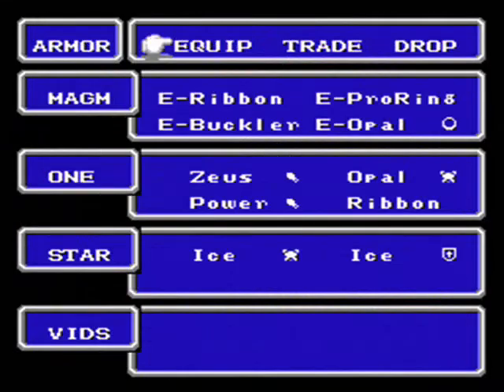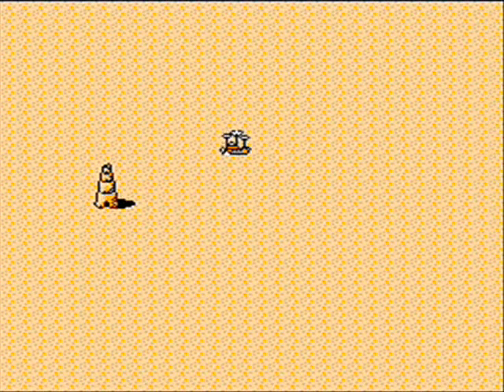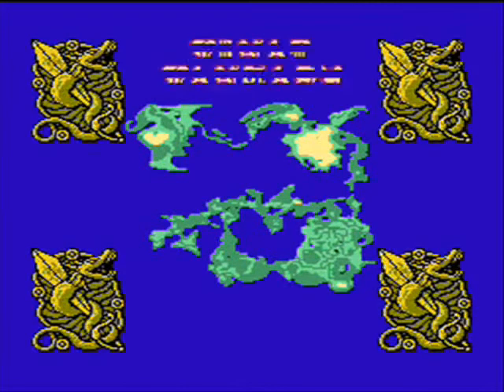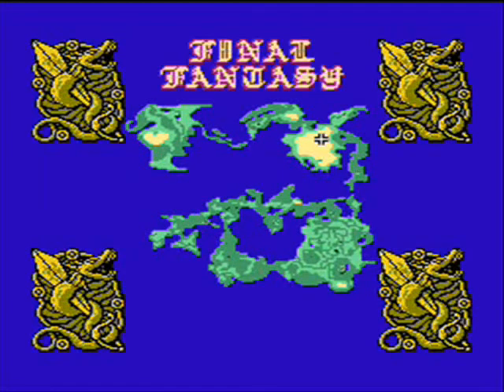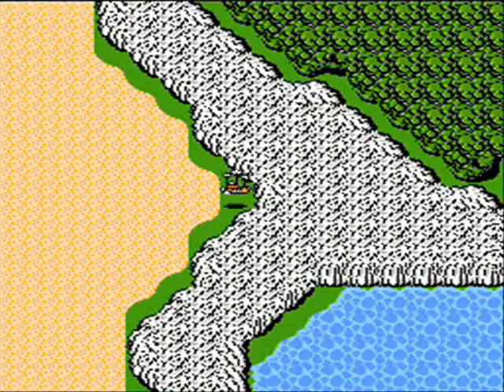So let's go ahead to our main plot point. Over here we find our tower, located in the desert as shown by the map. It's one of the two places we haven't visited yet. So let's go ahead and find a place to land this airship, and down we go.